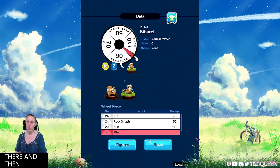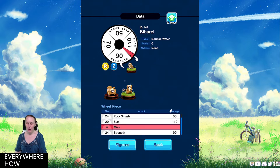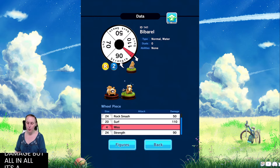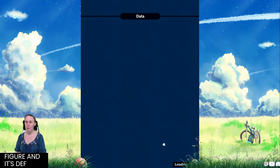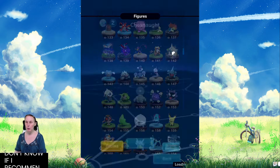Moving on to Bibarel, which has Cut, Rock Smash and Surf — and also Strength for 90 attack damage. This Pokemon is quite a mess with all of its attacks spread everywhere. However, it's a good figure and it's definitely going to be good, especially using Ruby, but I don't know if I'd recommend it for White Hole.